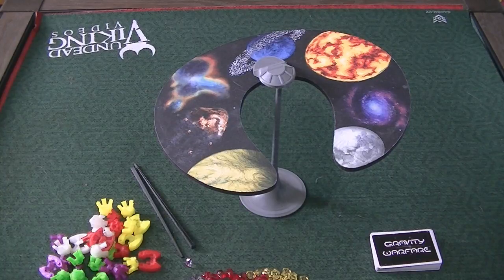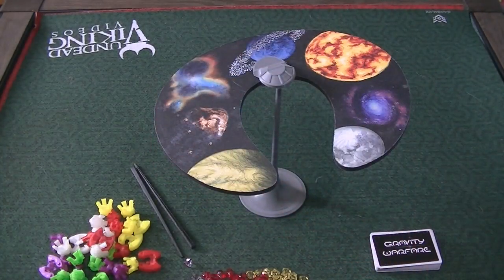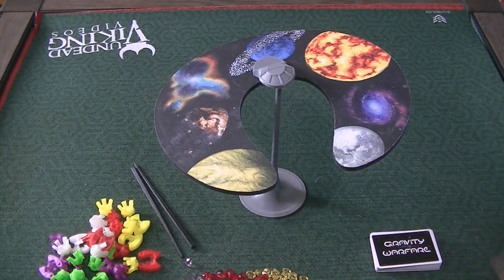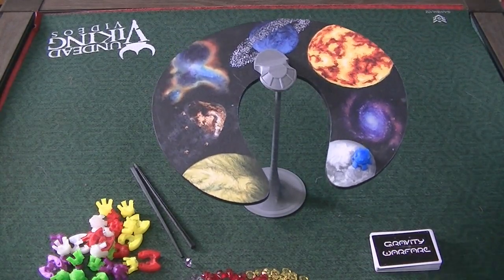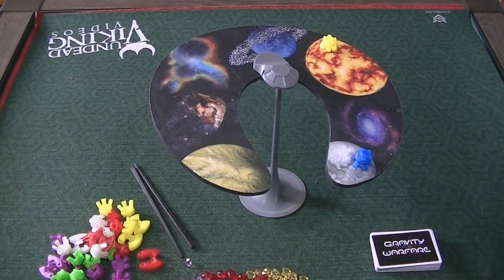This is Gravity Warfare. It is a dexterity game and there are lots of different ways you can play. On your turn, you will be rolling dice, and the dice are going to tell you what piece you have to use and what spot on the board you have to place it on. As the game progresses, more and more pieces get put on the board, causing the weight to shift, and players will be trying to balance pieces carefully as they place them.